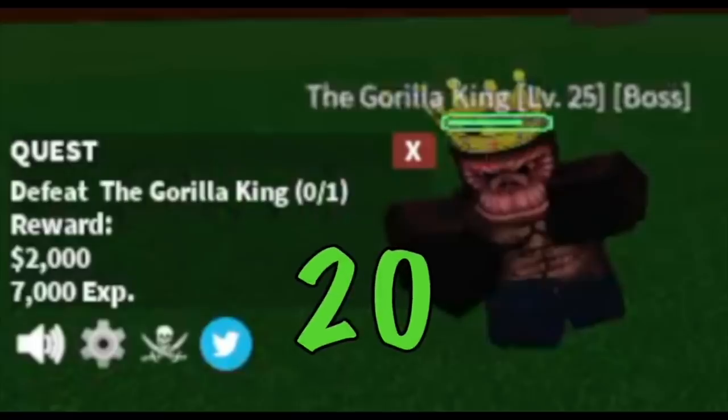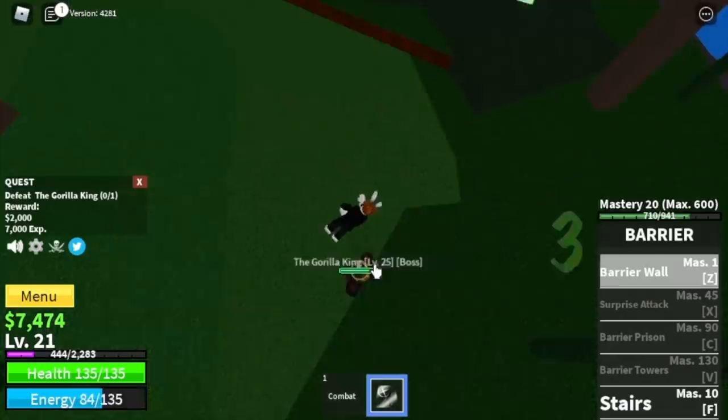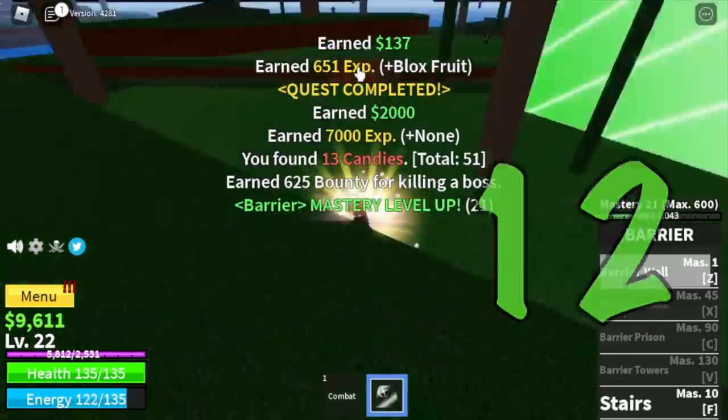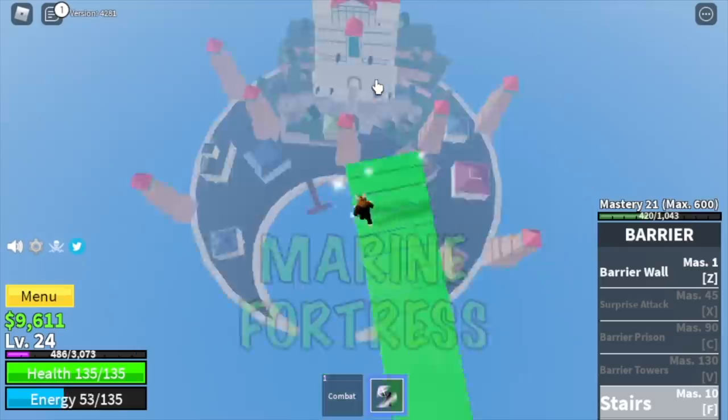At level 20, we're going to start grinding the Gorilla King. We only have one skill, and with that you need to hit the Gorilla King 12 times to defeat him. After defeating him, we are going to our next island, the Marine Fortress.